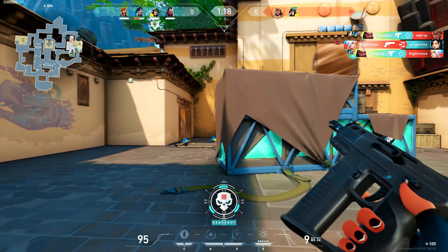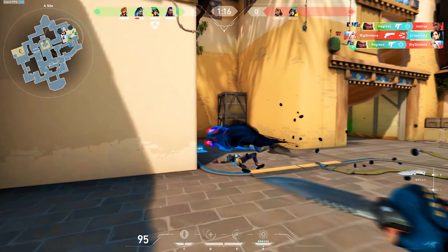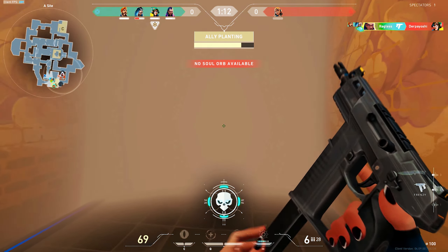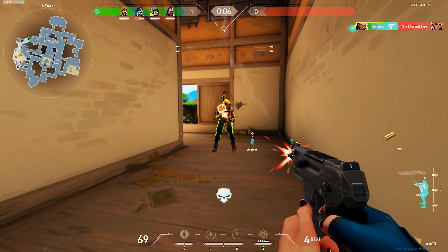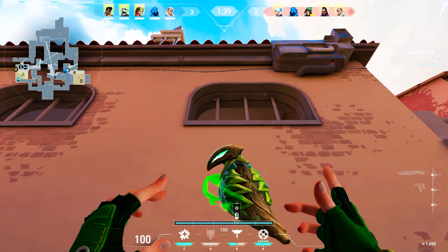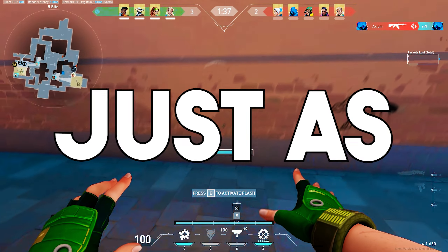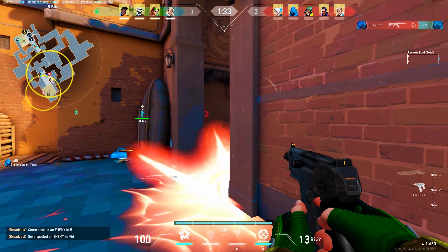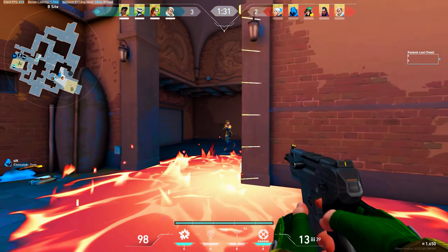The most common thing that I hear is people saying that they don't understand the frenzy. They think it's too RNG, and while there is a degree of RNG with this gun, what you have to remember is that this is the case with every other pistol. The Sheriff is probably the pistol with the least RNG, but the Ghost and the Classic can be just as RNG as the frenzy.